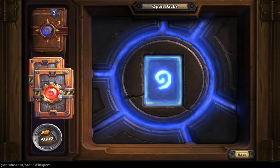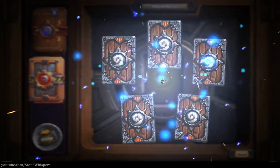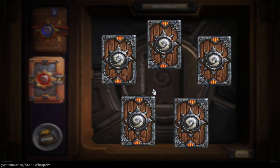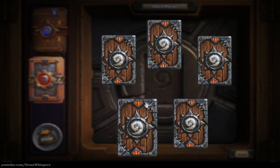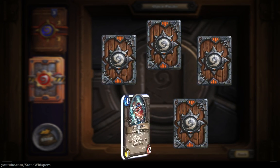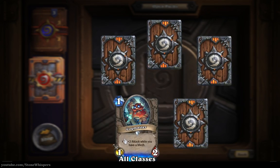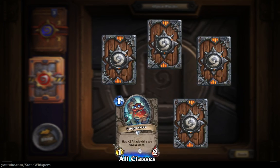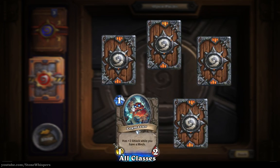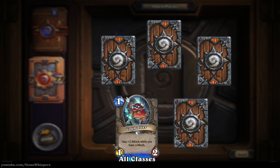Two packs left, no Legendaries so far. Let's move swiftly on and open this uncommon one - a Cogmaster, that's plus two attack while you have a mech. It's a one-two, okay for a one cost card but there's probably a better option.